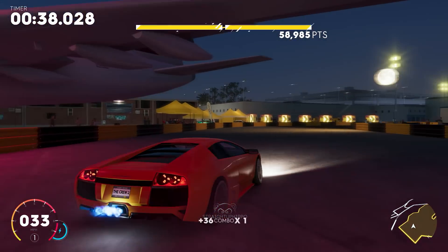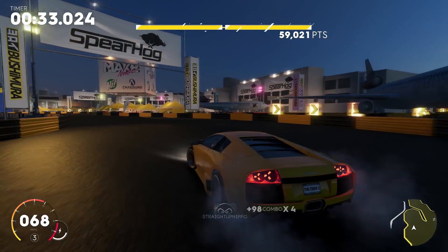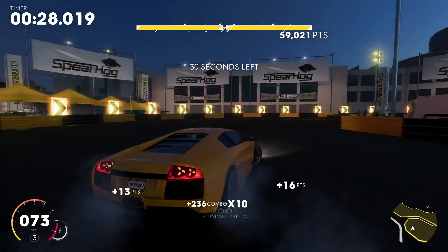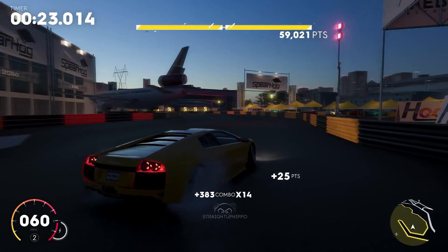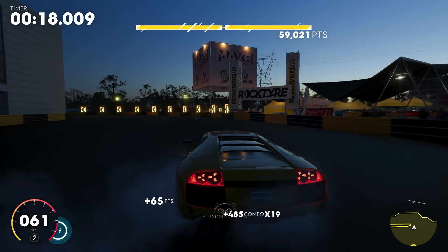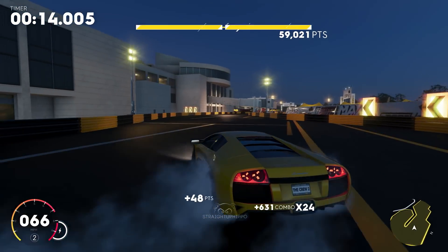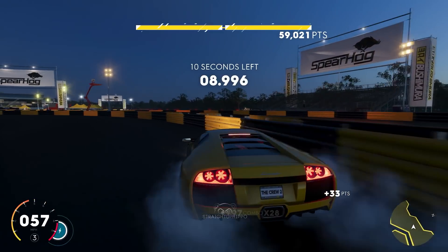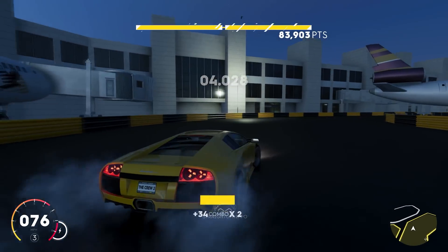In drift events, you'll be put on a specific closed-off track and asked to get a certain amount of points, which you can see at the top of the screen. As you chain drifts together, you get a higher combo — right now I'm on a 12-13 combo. The more drifts you chain, the higher the combo goes, and you want to keep it going. If you hit the wall, you lose all your points.